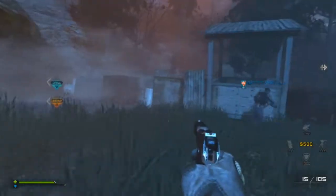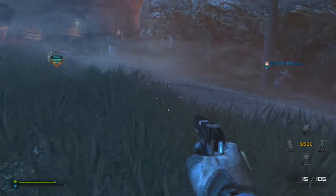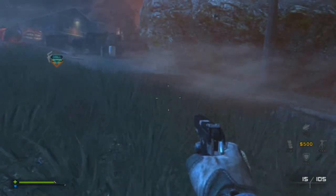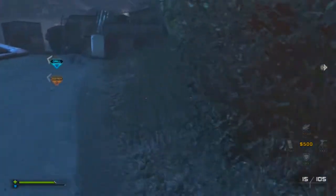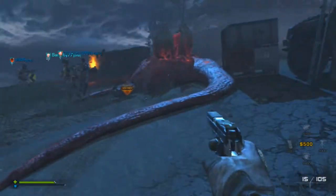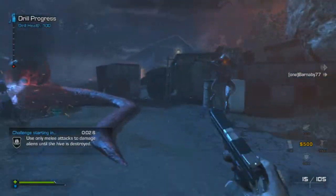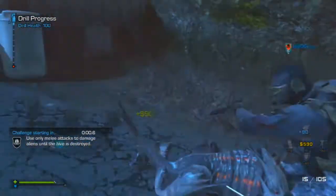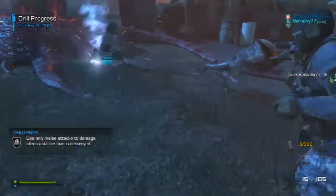When you spawn in, you're going to want to pay attention to the bottom left-hand corner of your screen, just above your health bar. Because as soon as someone plants that drill, it's going to give you a challenge. And what you guys are going to want to do is complete as many challenges as possible, which is going to give you loads of skill points. And you're going to want as many skill points as possible because it's going to allow you to rank up your abilities.